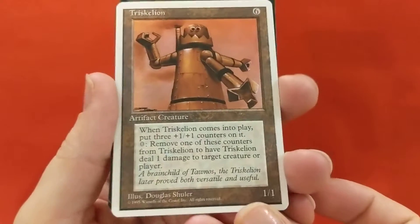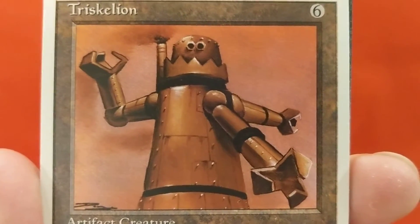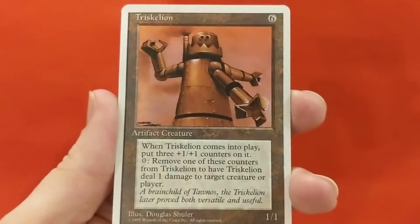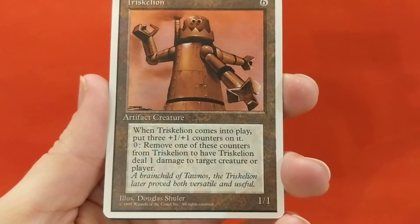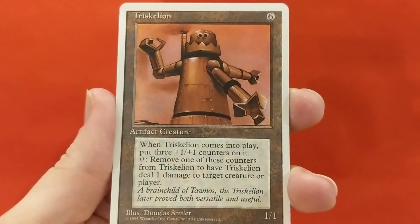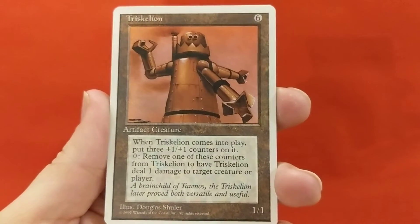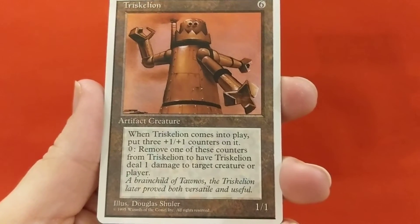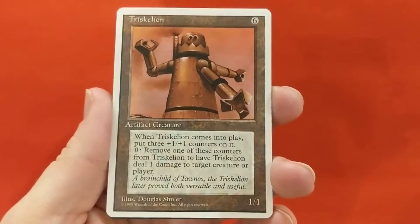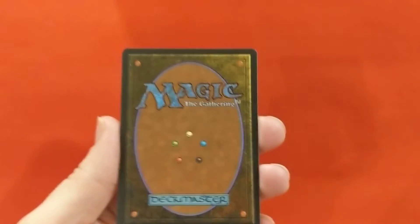Triskelion - Douglas Shuler artwork. Looks like the Tin Man from the Wizard of Oz. I love the dark outlines in Douglas Shuler's artwork, like with Serra Angel and the golden sword she has. Six mana for a 1/1 - when Triskelion comes into play, put three +1/+1 counters on it. Zero mana: remove one counter to have Triskelion deal one damage to target creature or player. So it's a 4/4 for six. With modern magic and counters and the ability to add and remove counters, that might be a more valuable ability. I think that is the rare.